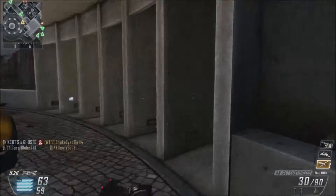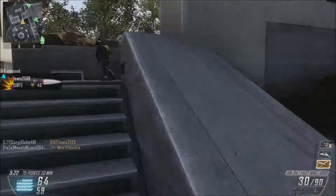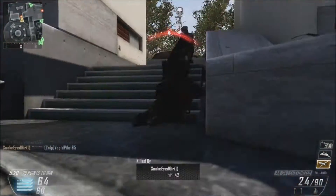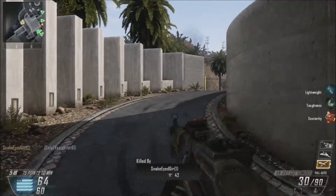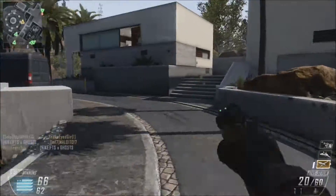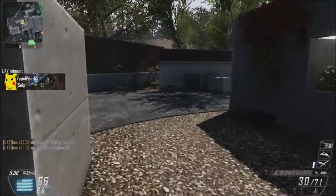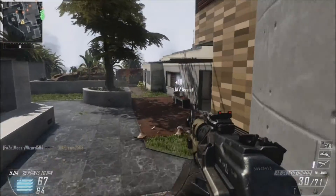It looks like there are no counter UAVs. There might be an enemy UAV — you might have already seen it earlier in the video. Unfortunately I died again to that same person doing split screen. But it looks like there are no UAVs up, so my team could use this. UAV — get in there! I just got that from that massive kill streak.